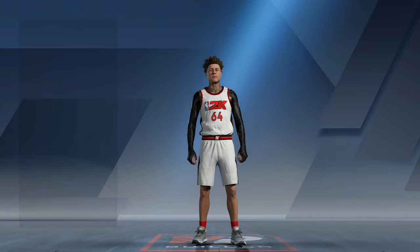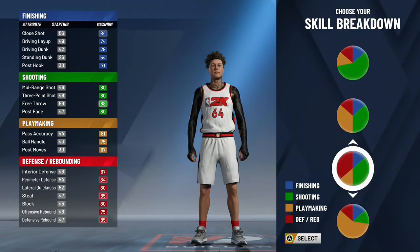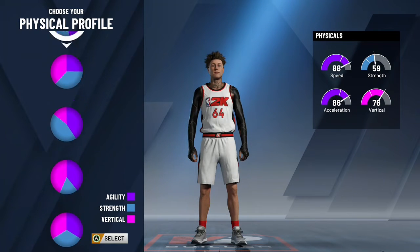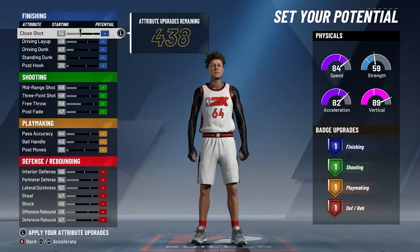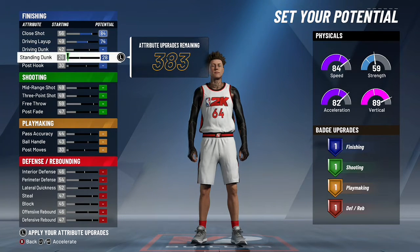You want to choose a pie chart that has a little bit of defense in it too, because if you don't, you won't get 'rebound' in your name. Choose shooting guard — I thought it was point guard but you want shooting guard. Choose that pie chart right there. For the physical profile, pick that one. Then upgrade your close shot, layup, driving, and standing dunk.